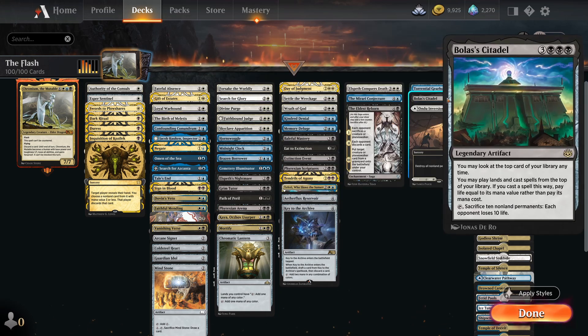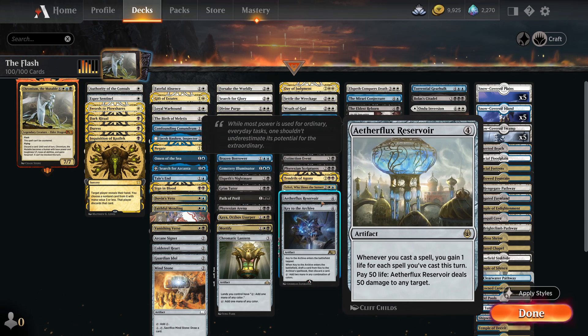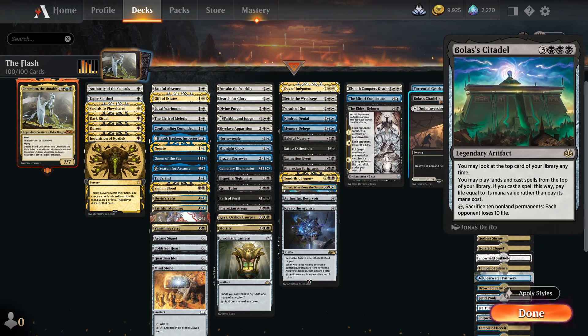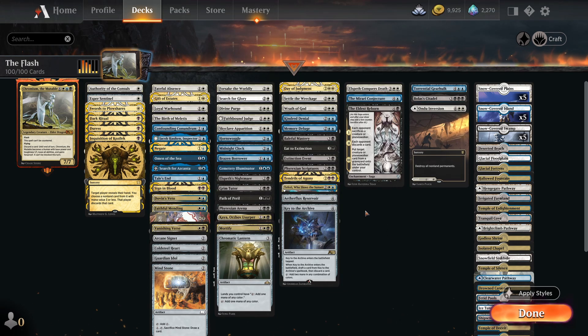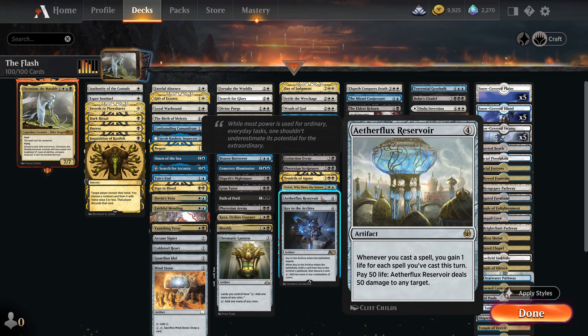That takes me to Bolas's Citadel, which has a similar effect to Cemetery Illuminator. In this deck we're running the Bolas's Citadel plus Aetherflux Reservoir combo. It's not really a combo as such because you do need enough life — Citadel lets you cast spells from the top of your deck by paying life. Aetherflux Reservoir: whenever you cast a spell you gain 1 life for each spell you've cast this turn. So if you cast a Duress you gain 1 life, then a Negate you gain 2, and so on. Eventually you'll start gaining more life than the life you spend, which is insane. Once you get to 50 life you can shoot someone down.